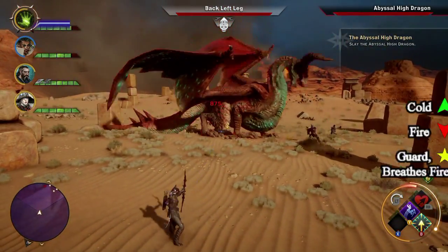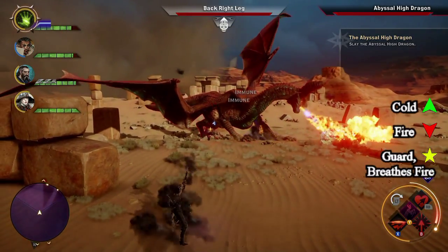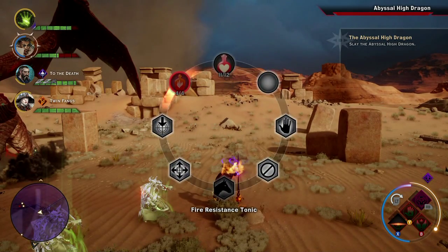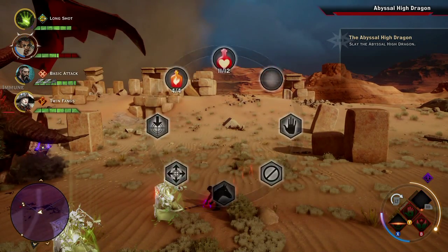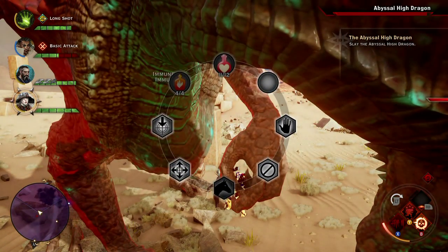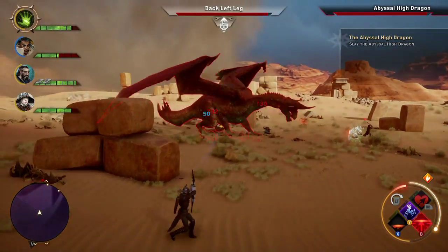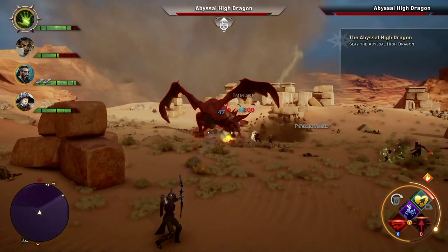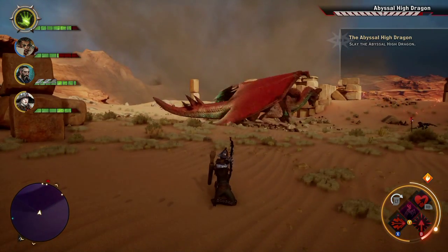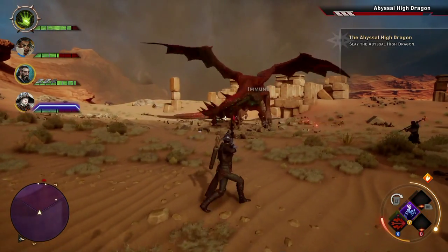Make sure you check that out. The dragon is vulnerable to cold, resistant to fire, has a guard ability, and breathes fire — so it's pretty much exactly like the Hinterlands dragon. If you had trouble with the Hinterlands dragon, review your armor and do modifications to add fire resistance if you haven't already.